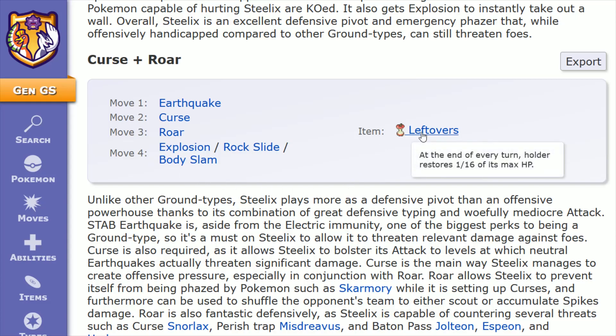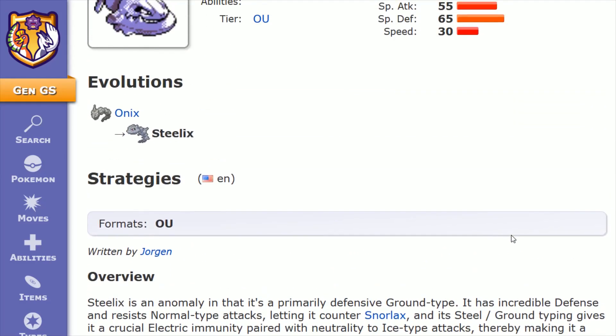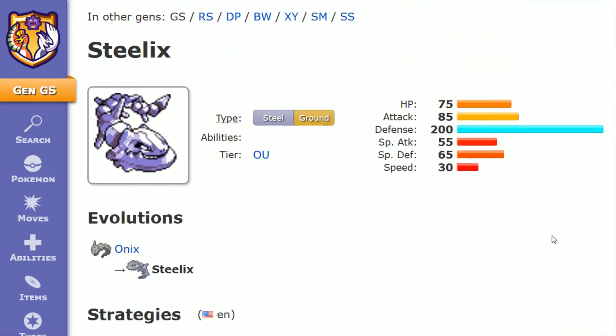The item is Leftovers — at the end of every turn, the holder restores 1/16th of its max HP. You can get Leftovers in the Gen 2 games from Wild Snorlax, from a trash bin in the Celadon City restaurant, or through repeatable methods by trading Wild Clefable or Wild Snorlax from the first generation games to the second generation games. That rounds out this build — I hope it was helpful. Consider subscribing to the YouTube channel, and I'll catch you back here next time.